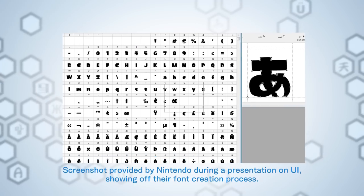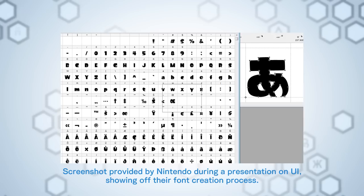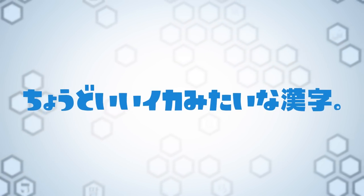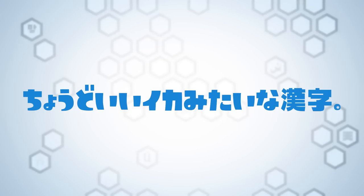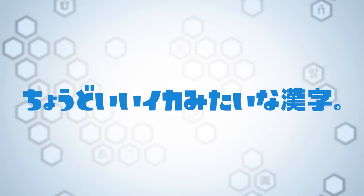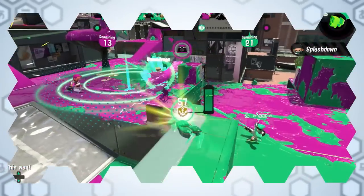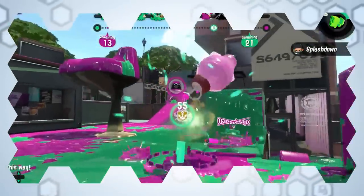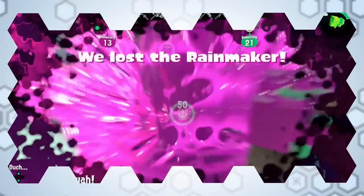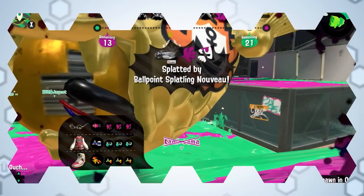After every glyph was created, some character widths and kerning were adjusted when it was pointed out that they were too difficult to read. This is evidenced in the kanji borrowed from Rowdy, which when compared side-by-side with their Splatoon counterparts have been adjusted slightly to make them easier to read in-game and to fit in better with the kana and letters designed from scratch. And thus, Splatoon's first font was created.